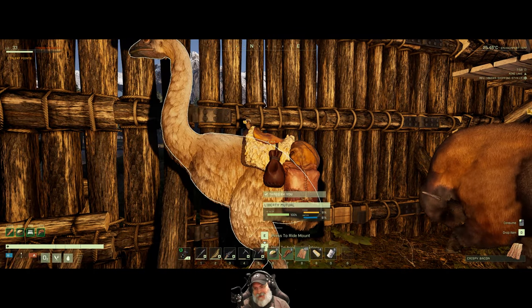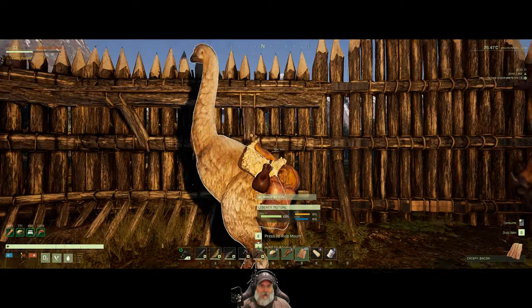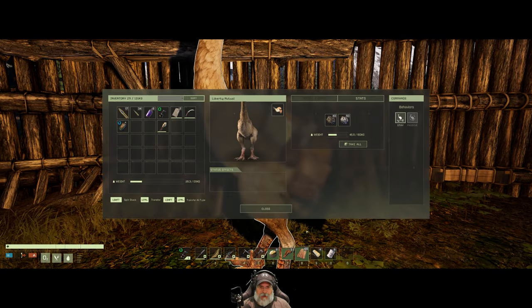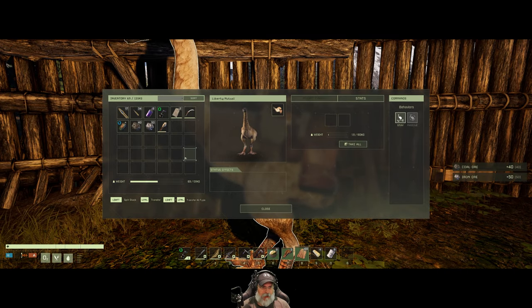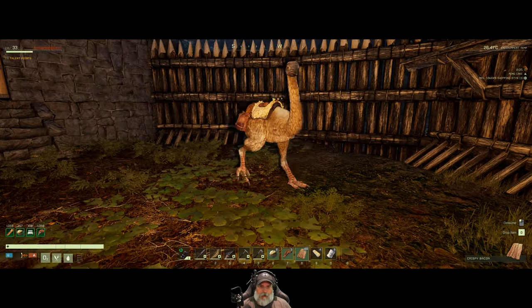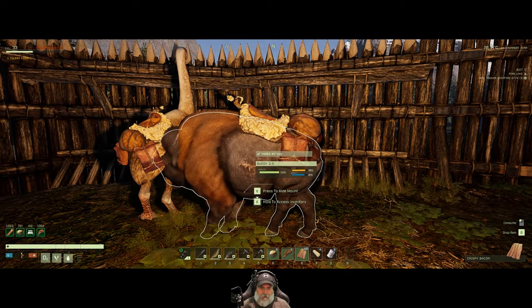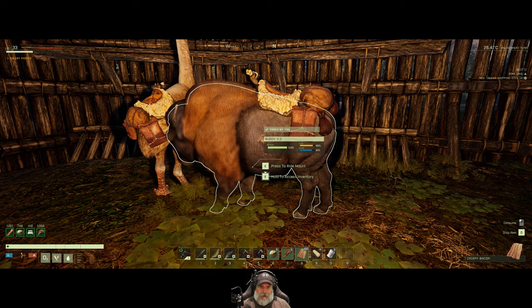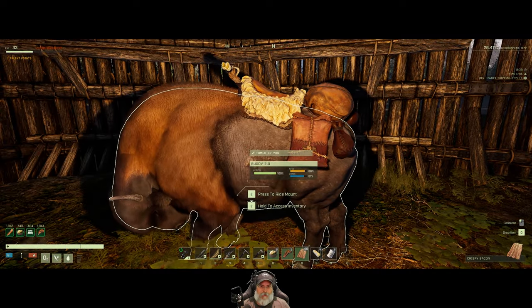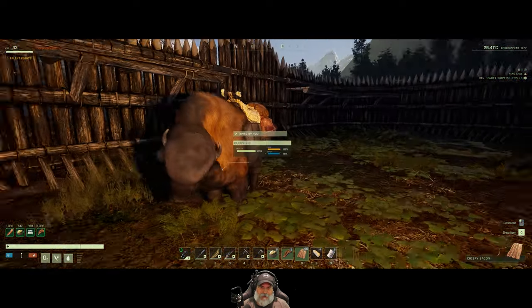We have Buddy 2.0 and a new emu named Liberty Mutual. I discovered after taking Liberty Mutual out on a mining expedition that I really like this tame. He can't carry a whole lot — I can put two stacks of ore in him — but he's really fast, so much faster than Buddy even though Buddy can hold more. I did take Buddy 1.0 out with the cart and got a massive load of ore, but he's really slow and we got attacked.